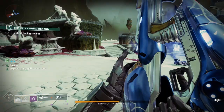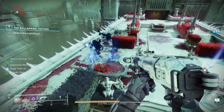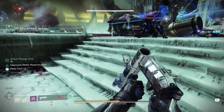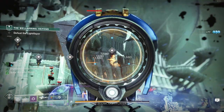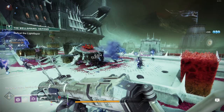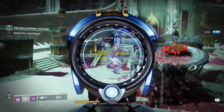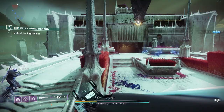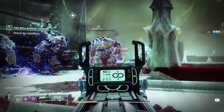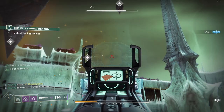The other, more aggressive choice is Under-Over. The main reason it could be pretty solid is due to the changes that came to Shields in Lightfall, mainly with the removal of Match Game. Since Match Game was removed, Elemental Shields are a bit easier to break even when not correctly matched. Disorienting Grenade Launchers have been pretty good for this as well, since even though they may not break the shield straight away, they do blind the target, meaning they're basically helpless while you chip away at the shield. Under-Over speeds it up a little bit — in PvE it buffs damage to both Shields and Overshields: a free 10% bonus against Elemental Shields and a free 20% bonus against Overshields. With more enemy types having Overshields — specifically Lucent Hive Moths and Shadow Legion shield generators — in limited testing it seemed you could double dip for an extra 30% damage if the Overshielded enemy also has an Elemental Shield active under the Overshield. Since Disorienting GLs have virtually no blast radius, you'll want direct hits.